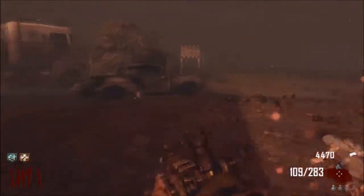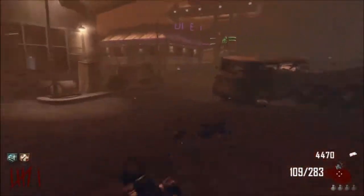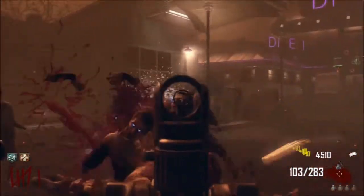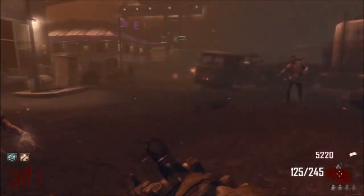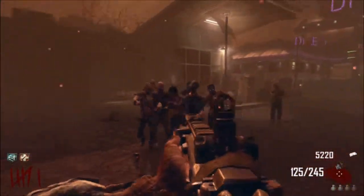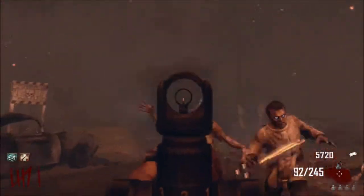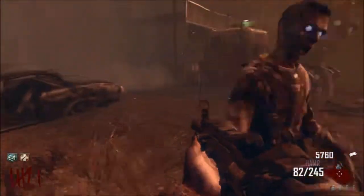Soon the lightning zombie might come. Yeah, that thing's protecting me from a lot of hits actually. I saw the thing from my turbine in there and at first I thought it was the lightning zombie — nope. I think he comes at the start of a round anyways. I'm trying to get quite a few headshots. Oh, I failed there. What am I doing — I didn't need to reload there. I have a lot of ammo.